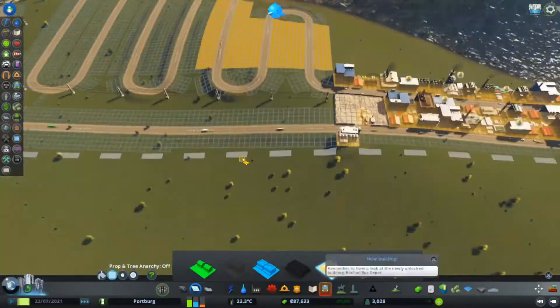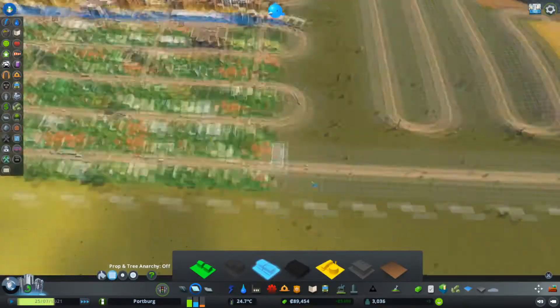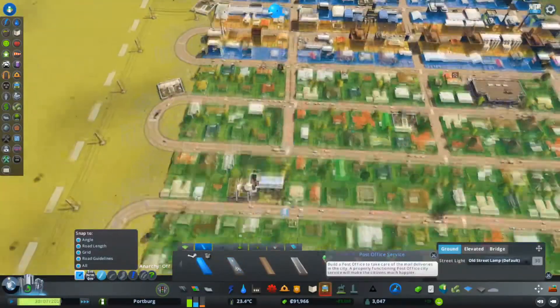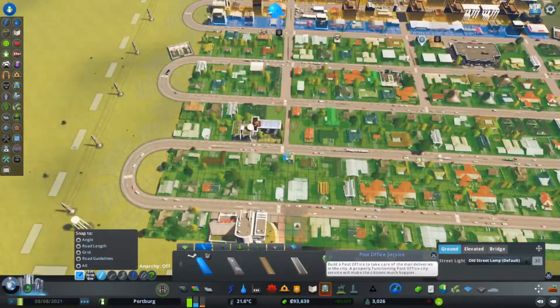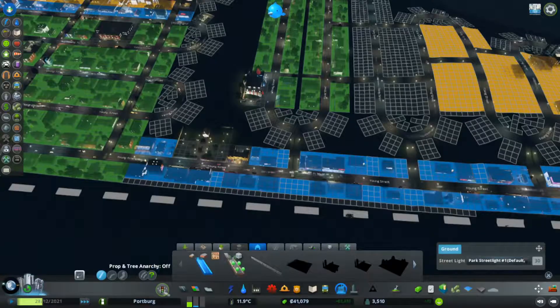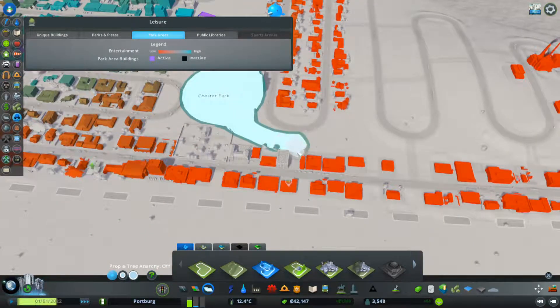This is going to be another industrial expansion, but looking at our complaints we realise we probably shouldn't build more industrial — we need more commercial, and obviously a whole load more residential. We take a break from zoning to put down some more paths, much to the annoyance of our citizens. It was like: hi, we're the government, we need to put down a path, your house is in the way — goodbye.